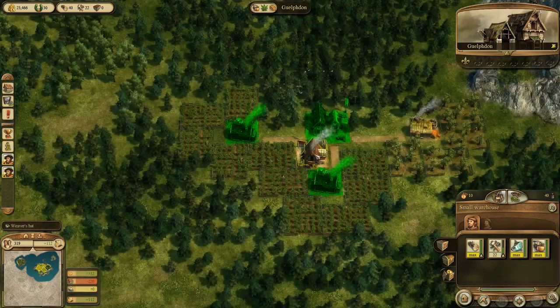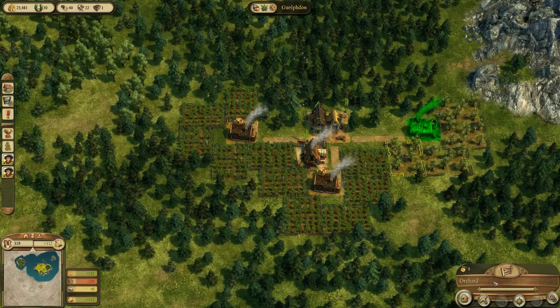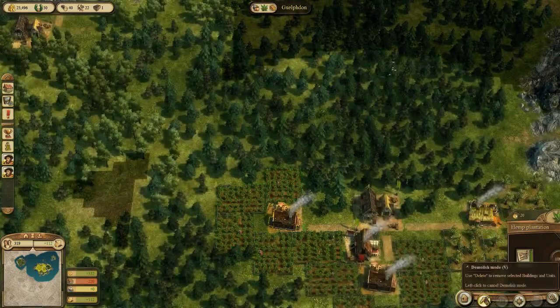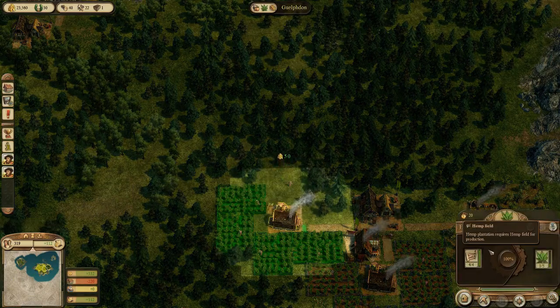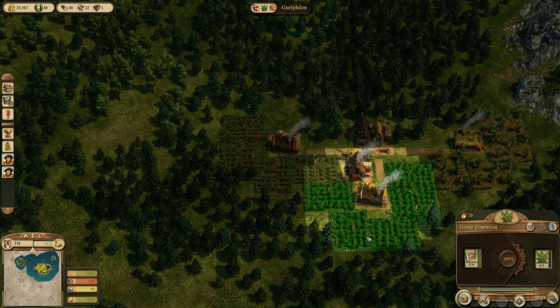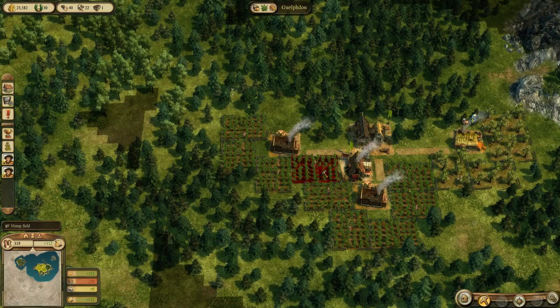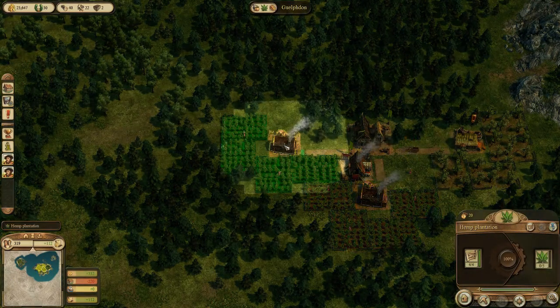In the last episode I put too many fields down. The cider farm can only cope with four fields and I put five down, so I can rip one of them up. Let's rip that one up - there, that's happy. Same for this one, I've done too many. Let's rip one of these up as well. There we go, four and four.